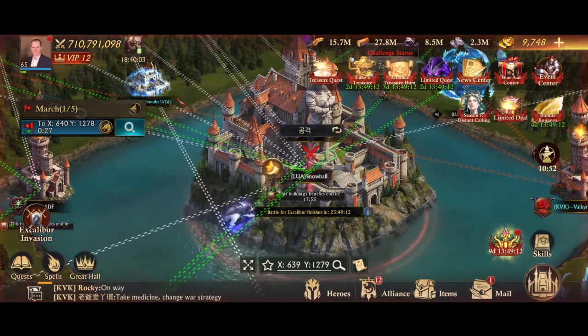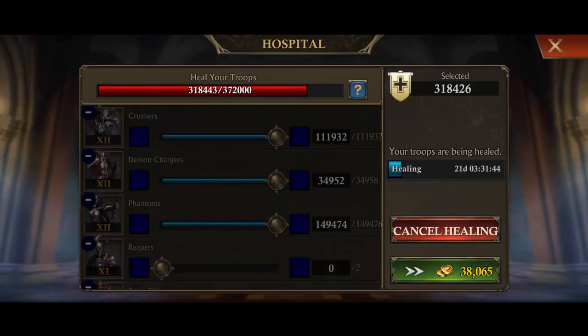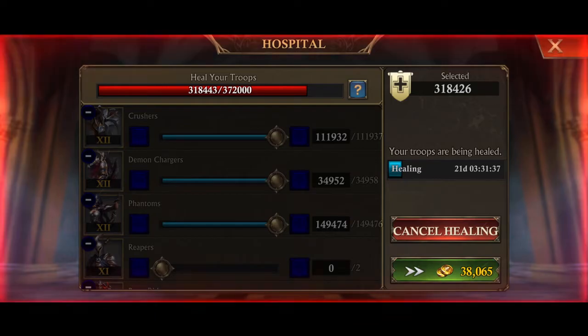This is closely related to wounded conversion. If you increase your wounded conversion, more of the troops who die will go to hospital. And if you've got enough hospital spaces, that's critical. If you don't have enough hospital spaces, then they cannot go to hospital.